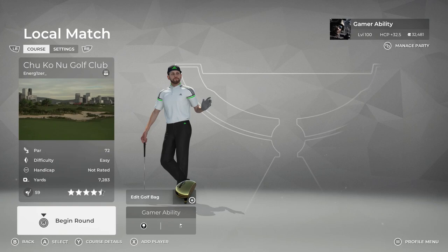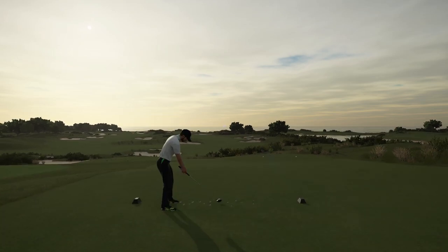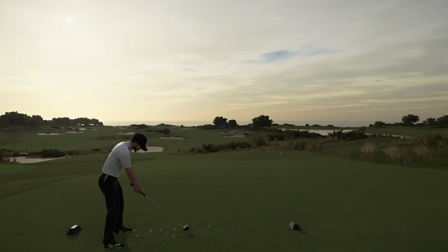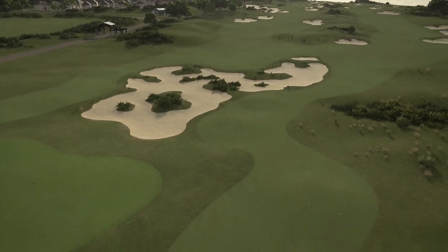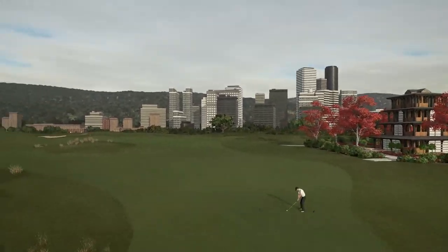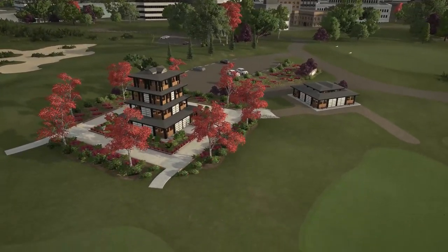I'm going to be playing on the default course settings on the black tees at pin location number one. Starting off on a par five — I always love courses that start on a par five. Already from the tee shot it looks very nice. You can see the ocean in the background. I like the natural lighting here. You can see water to the right. Very good bunker sculpting here. I saw the backdrop which just looked awesome — we have the city in the background.